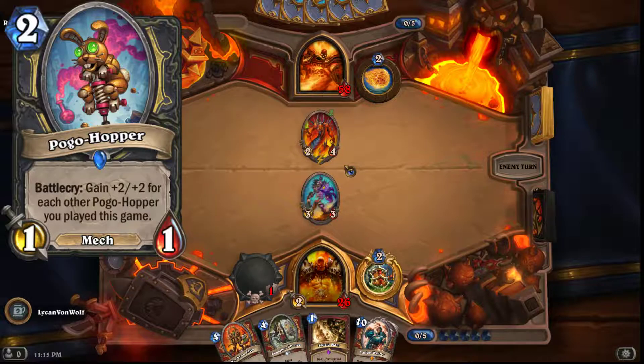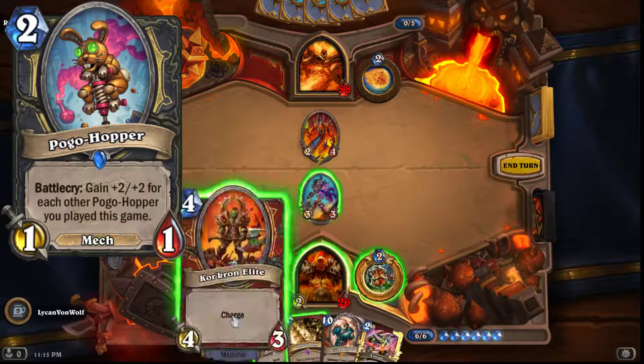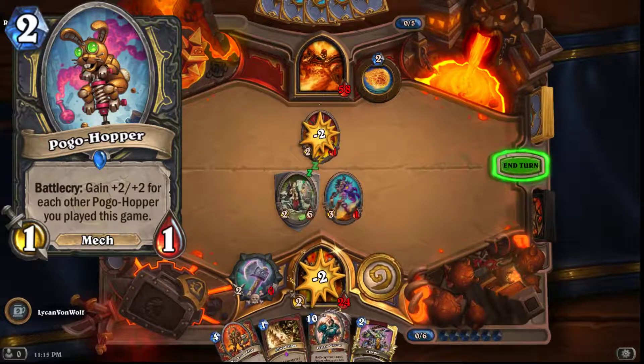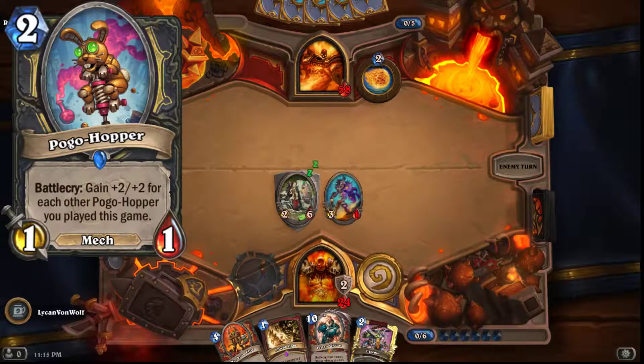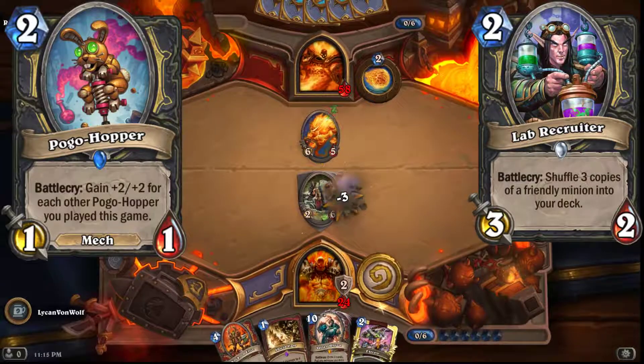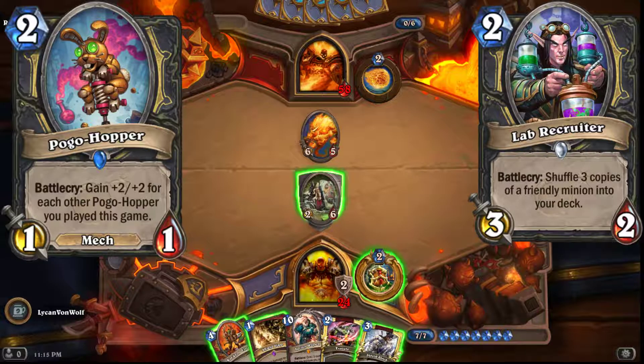Next card: Pogo Hopper, two mana one one mech, battle cry gain plus two plus two for each other Pogo Hopper you've played this game. This card is really slow at what it's trying to do. It does combo with something in the next expansion — Lab Recruiter. You'd play Pogo Hopper and then play Lab Recruiter on the Pogo Hopper to shuffle more copies into your deck, draw them, keep playing over and over, and eventually get a very big Pogo Hopper. That could be a decent strategy.